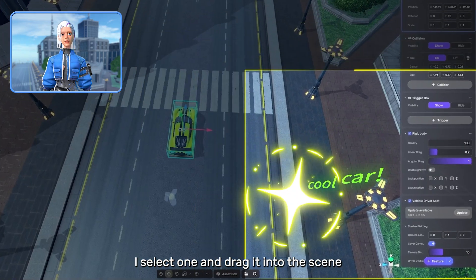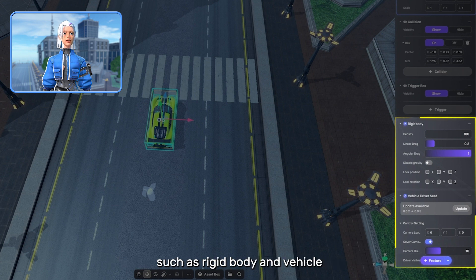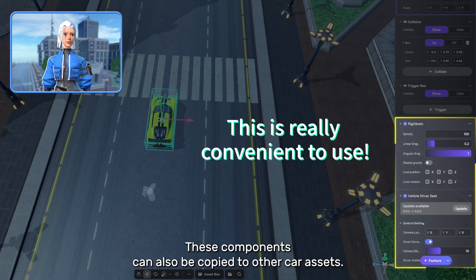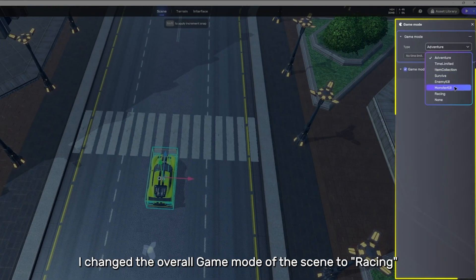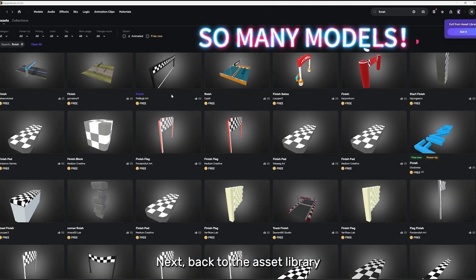I select one and drag it into the scene, where I can see that it comes with components such as rigid body and vehicle driver seat. In its toolbar on the right, features such as getting in and out of the car and parking are already included. These components can also be copied to other car assets. After adjusting the position of the car, I changed the overall game mode of the scene to racing.